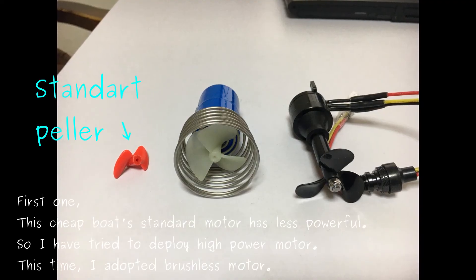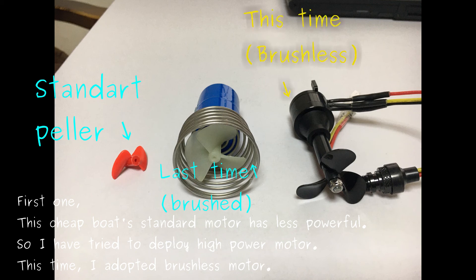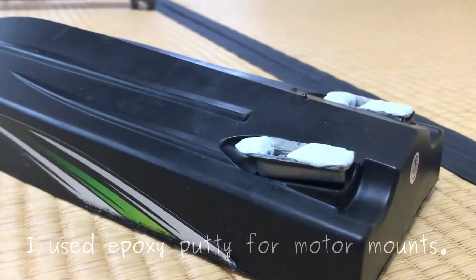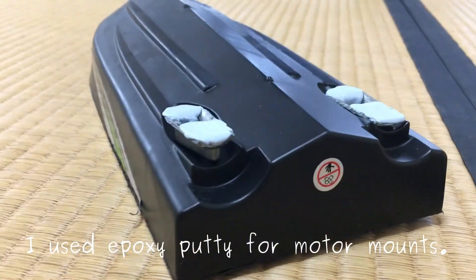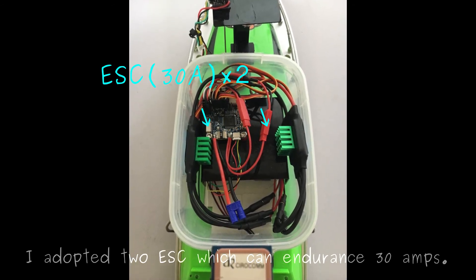First one: this cheap board's standard motor has less power, so I have tried to deploy a hyper motor. This time I adopted the brushless module. I used a push party for motor mounts. I adopted two ESC pitch, each can endure 30 amps.